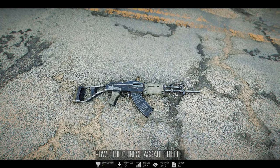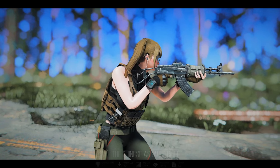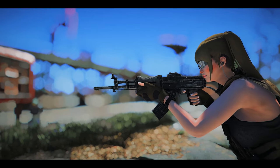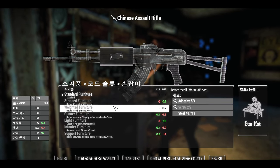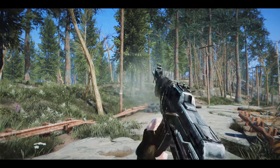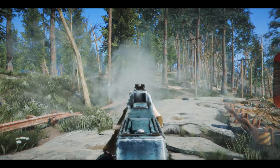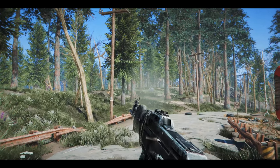Next up is the PBW Chinese Assault Rifle mod. This mod brings the iconic Chinese Assault Rifle from Fallout 3 to Fallout 4, reconstructed with high-resolution new meshes and textures. You can customize the firearm in various ways, and its appearance changes with each modification. It becomes available from level 12 and can be obtained from Raiders, Gunners, Minutemen, Traders, Legendary Monsters, and more. If you enjoyed playing Fallout 3, this rifle is sure to capture your interest.